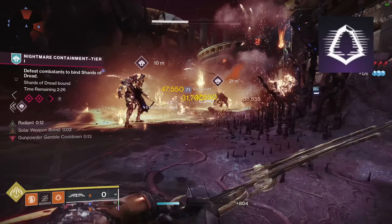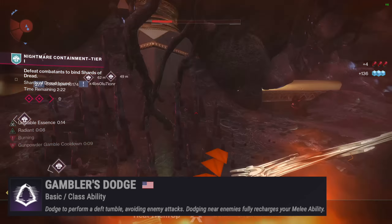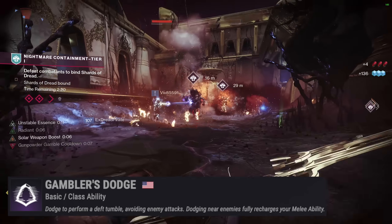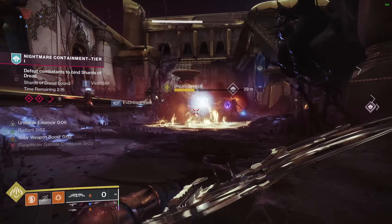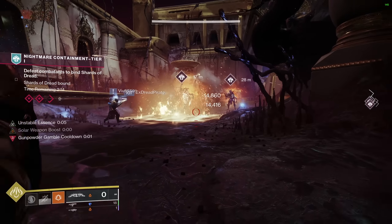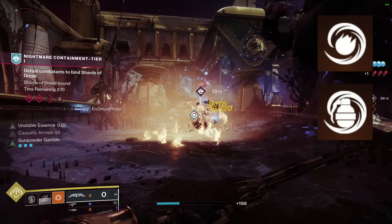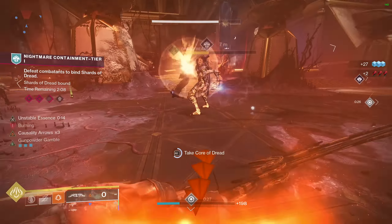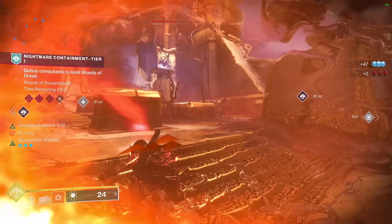Next for this build, we are running Gambler's Dodge, mostly as a failsafe. When using Gambler's Dodge near enemies, it fully recharges your melee ability. Ideally for this build, you won't need this, but it's there just in case you get stuck outside the loop. Moving to our grenade, my two picks are the Fusion Grenade and the Incendiary Grenade. I like the Fusion Grenade more given its high damage output, shorter cooldown, and ease of use, but Incendiary for applying Scorch is good too.